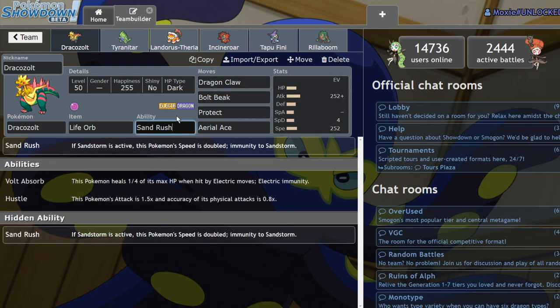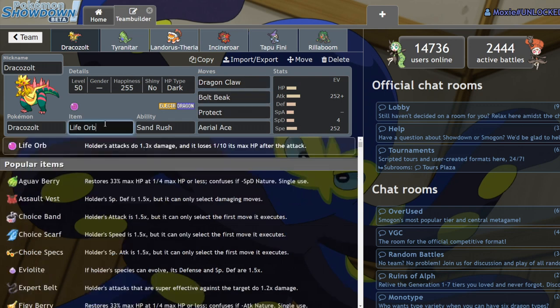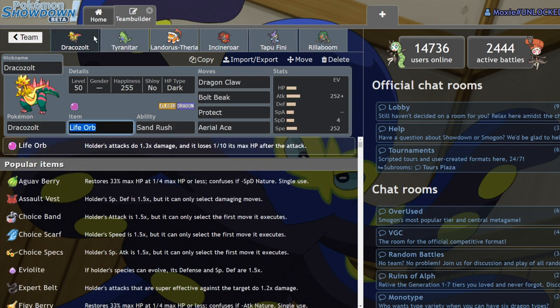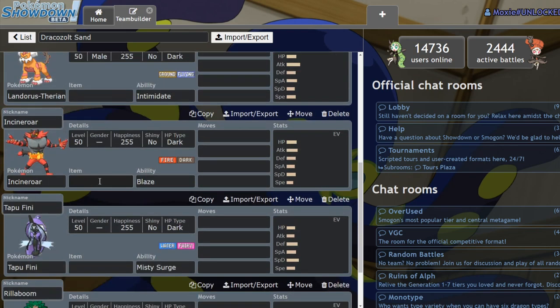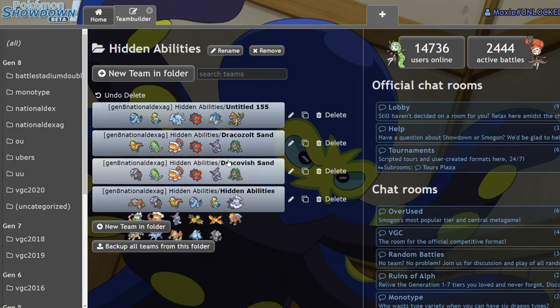You're not as strong with Sand Rush instead of Hustle, but you're still a good Dynamax target. Bolt Beak is really good — you have 100% accurate Bolt Beak, and with a Life Orb it's going to do a lot of damage. If you're running Dracozolt in your sand team you're protected against Water-types like Tapu Fini, while Dracovish gives you a better time versus Ground-types and Rock-types. You could even slap both on the same team and it would still be nasty.